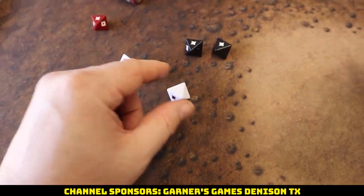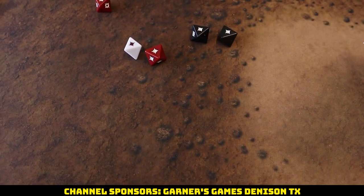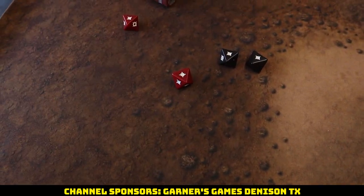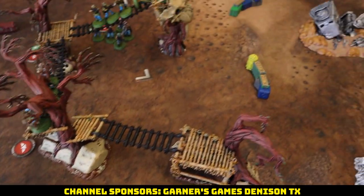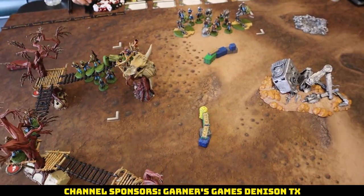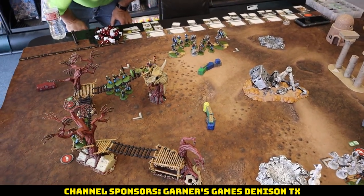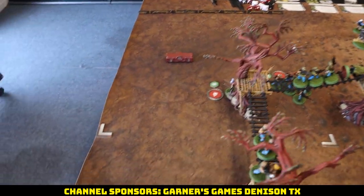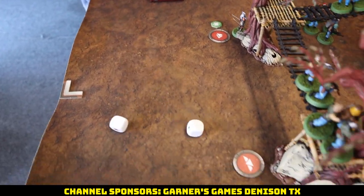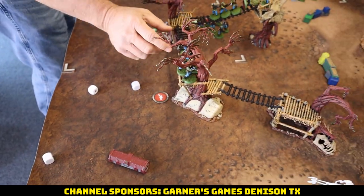Pretty excellent roll. We pop the aim on the white dice, get a miss. Minus one for cover, you dodge one. So three saves to make. They have Danger Sense 3, so they'll roll three dice. That's three figures gone.